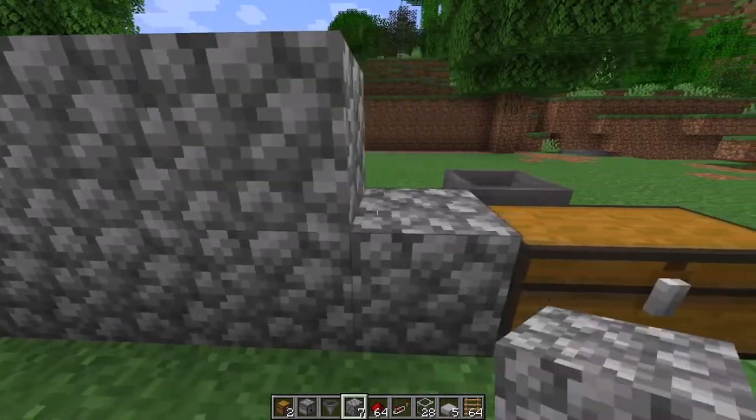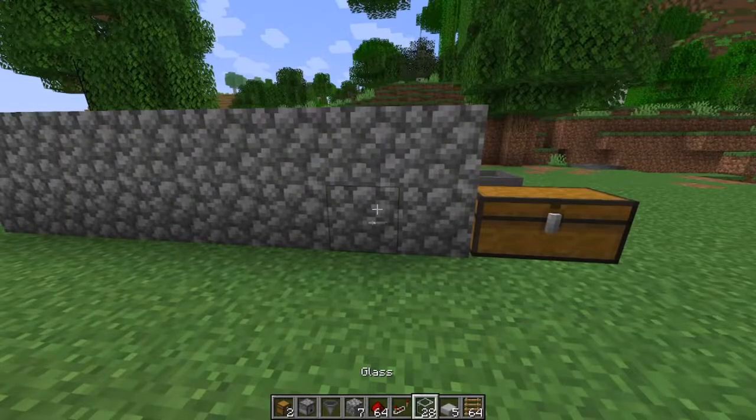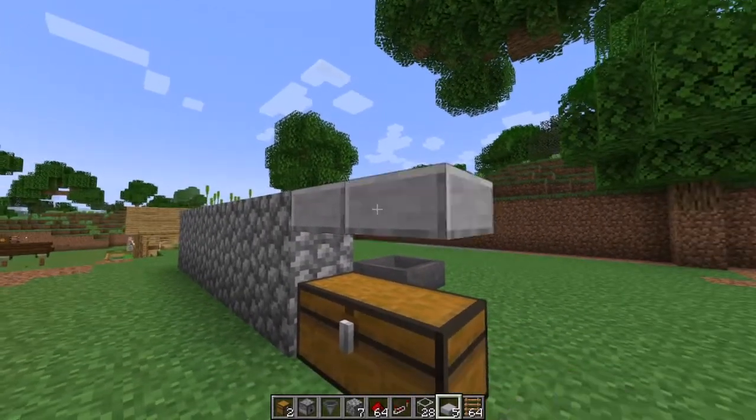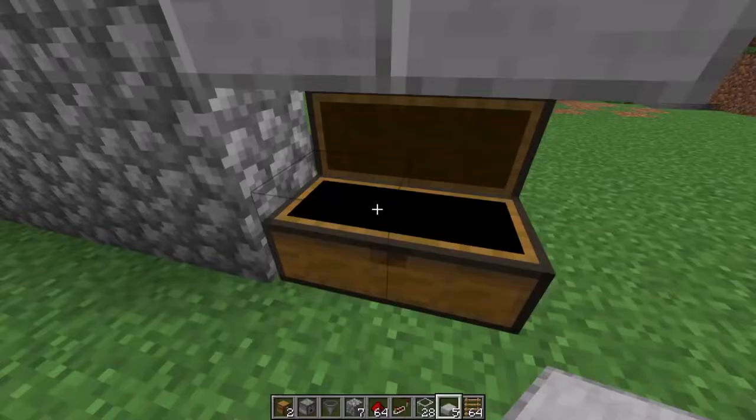As you can see, that's how it looks. Next we are going to put a couple of slabs in here, and by doing so we will be able to open the chest — as you can see.